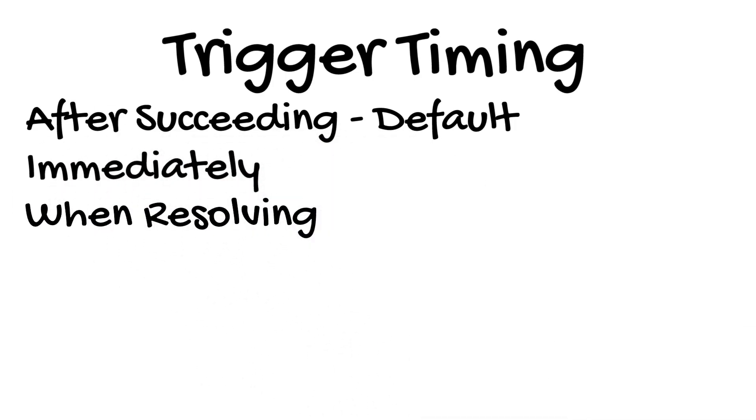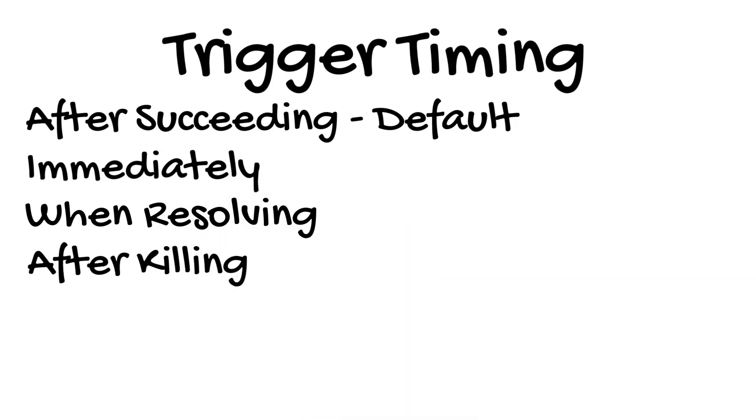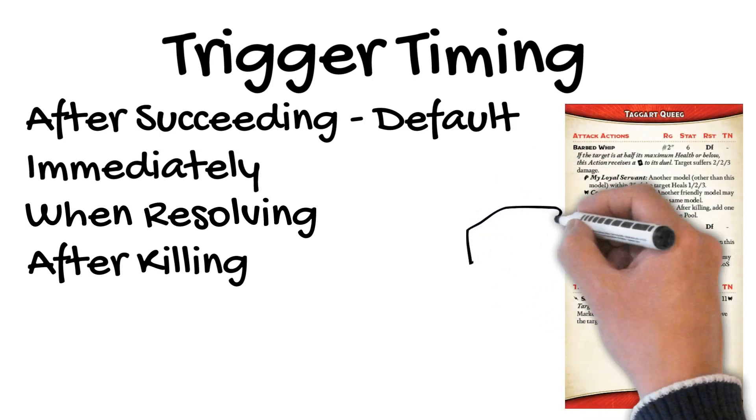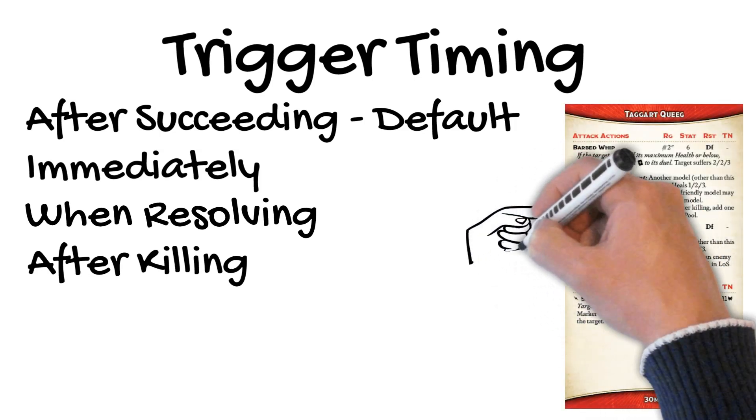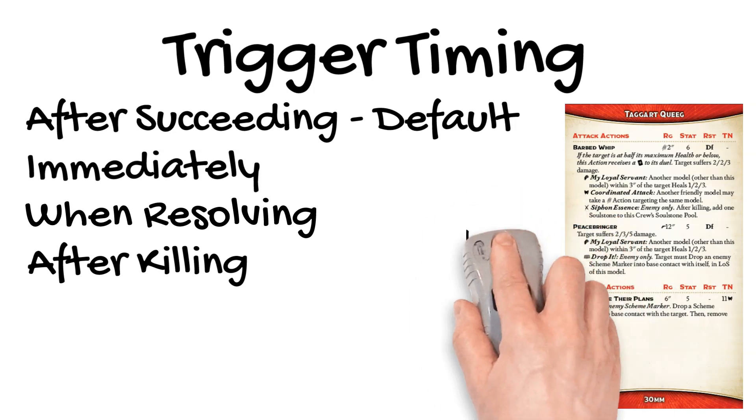When Resolving triggers usually affect the damage flip, so they happen after the action was successful but before it's completely finished. Gwyneth Maddox's Unimpressed resistance trigger is an example of a When Resolving trigger. After Killing triggers happen only after the successful action kills the target model. Taggart Quig's Barbed Whip has one of these — it has to succeed with a Crow against an enemy model, but if he kills that model with the attack, he gains a soulstone.